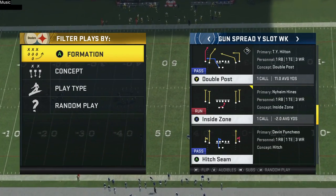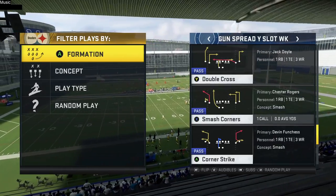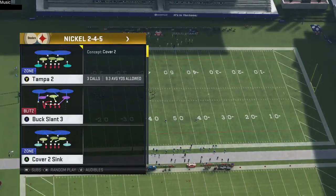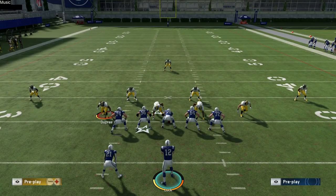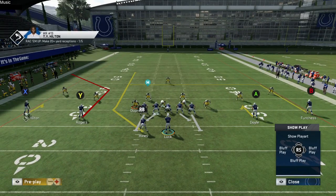Probably my favorite play from this formation in the Indianapolis Colts playbook is the Smash Corners play. I'm not going to spend too much time on all of these plays, because there are a few different plays and I don't want to make this video super long. This is what it looks like when you break the huddle.